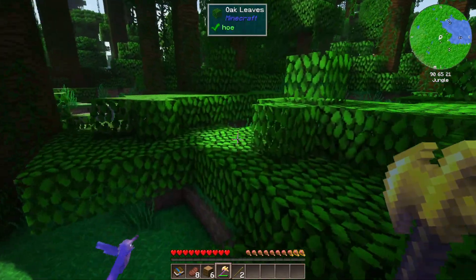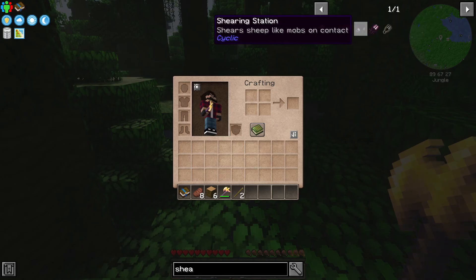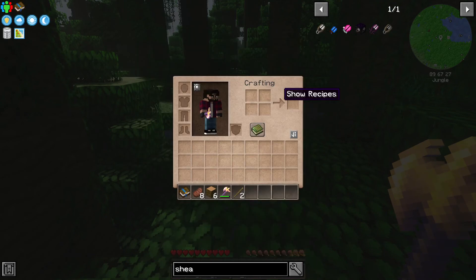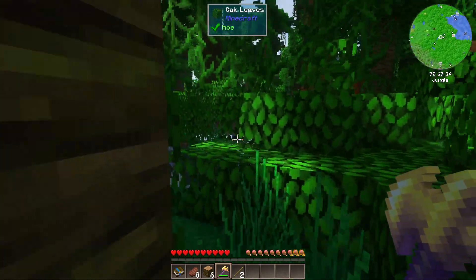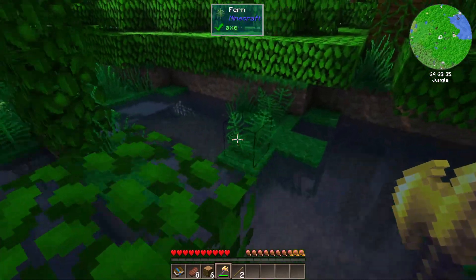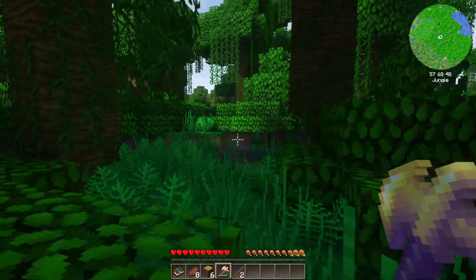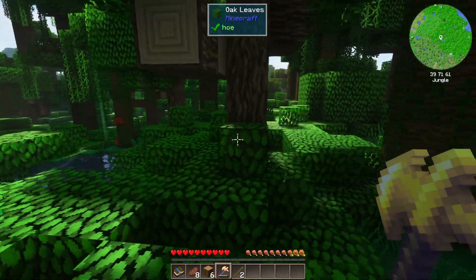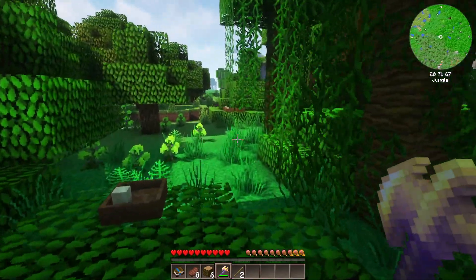I need to find some sheep. I wonder if there are wooden shears in this pack. Let's take a quick look — we've got flint shears, that's acceptable. Flint shears use string, sticks, and flint. Let's find some gravel while we're walking around. I also need some strings — it would be nice to find some ruins or cobwebs to get string from. Let's head towards that forest.